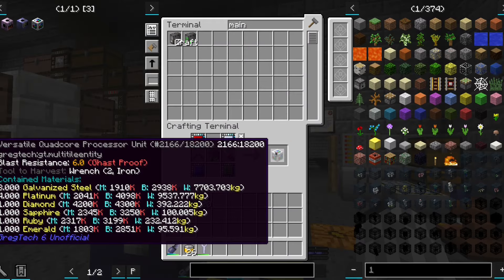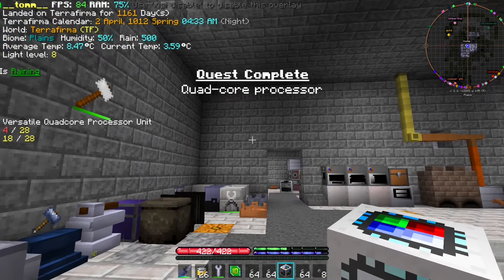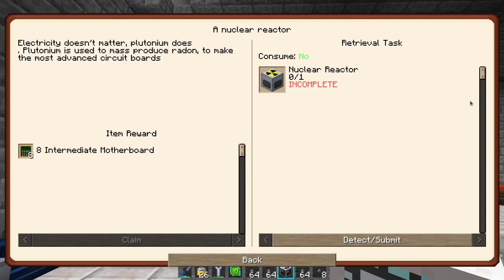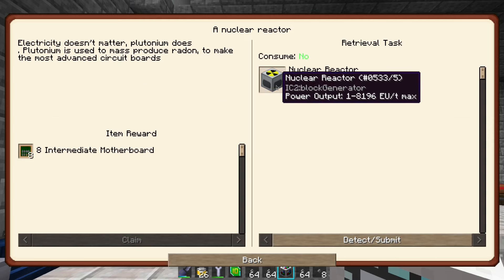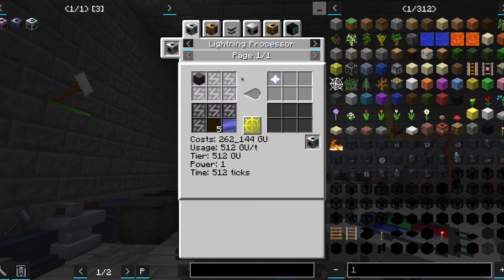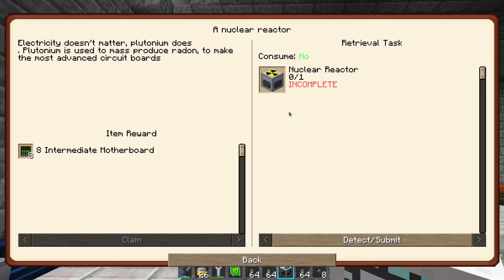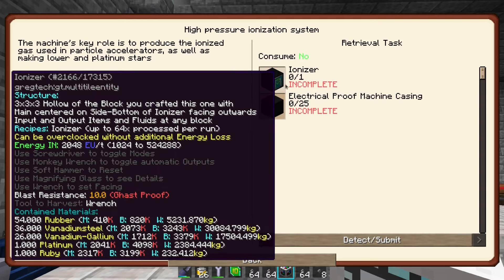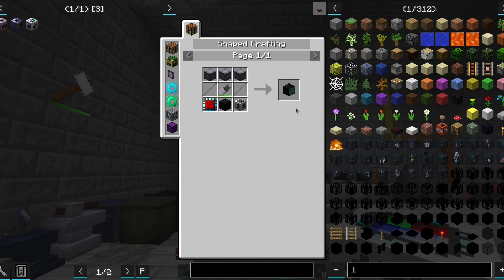Now I don't know what purpose this block has for us, so let's check what else we can do. We could complete the quest that gates the quest for the last circuit, but that requires an IC2 reactor which is made with a nether star. We can obtain it in an ionizer, which also appears to be one of the next quests. So let's work on that.